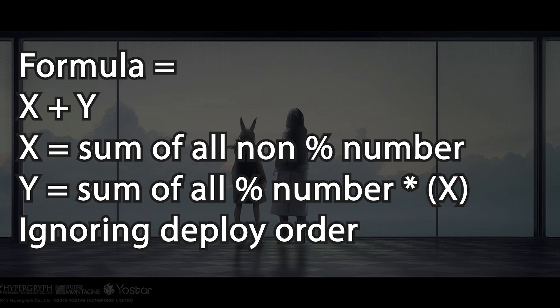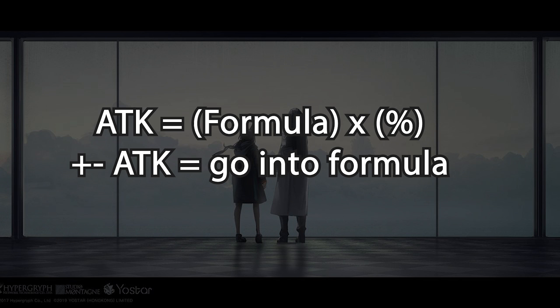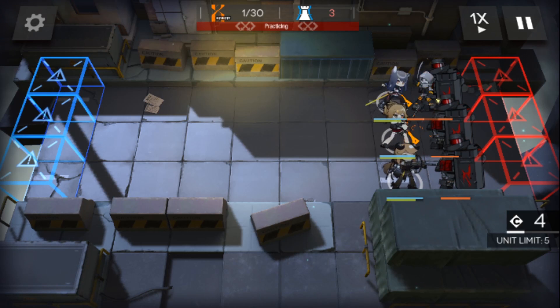Number 5: the Arknights formula will be X plus Y, and I will explain it later. Number 6: Attack is formula multiplied by percentage, and plus/minus Attack values are used in the formula. Number 7, the most important: Silver Daddy is always your daddy — he is OP. Let us start with the first one.